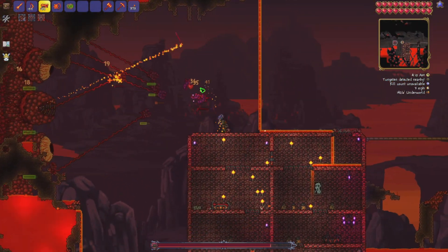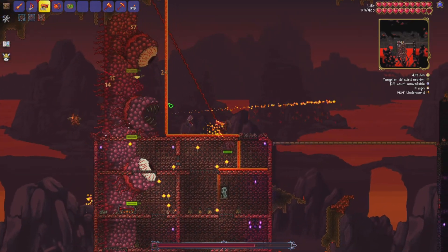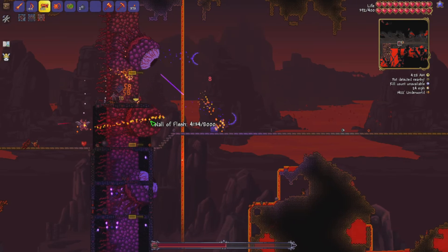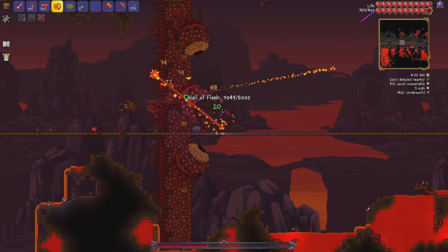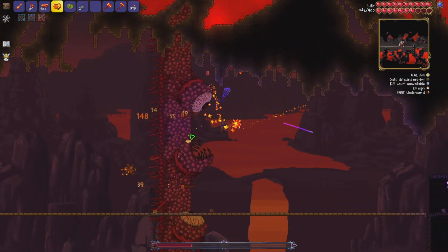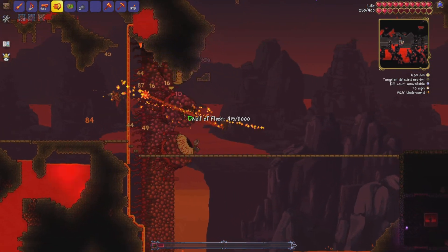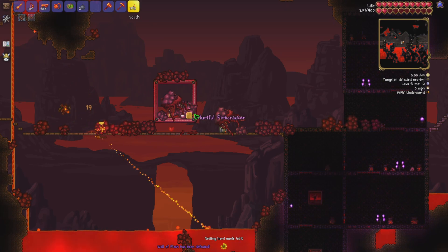Oh thank god I don't take knockback — that could have stuffed me. Kill the hungry — get off my face! Oh my god, why are there so many enemies? Not good, not good. It's not doing much damage to me — I think my defense is a lot higher than maybe it should be. Its damage is going down a lot from this, but so is my health. That was dumb, I shouldn't have done that. What was that thing — a Firecracker? What the hell.